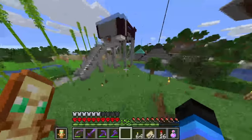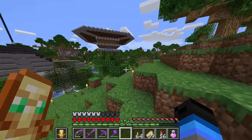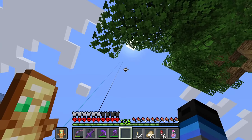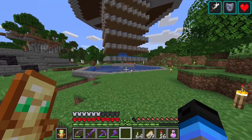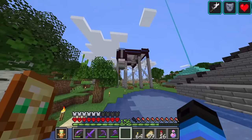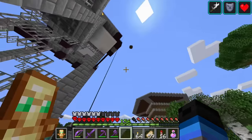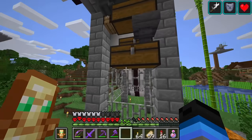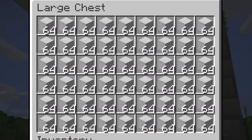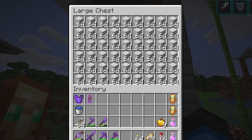Starting off with the easiest beacon first, we're going to be making our iron beacon. The funny thing about the iron beacon is that while I was AFKing for gunpowder during the whole netherite beacon process, our iron farm is right next door. So the whole time we were AFKing for gunpowder, we were also getting iron, and we have a fair bit of iron — there's literally no need for me to go get more.